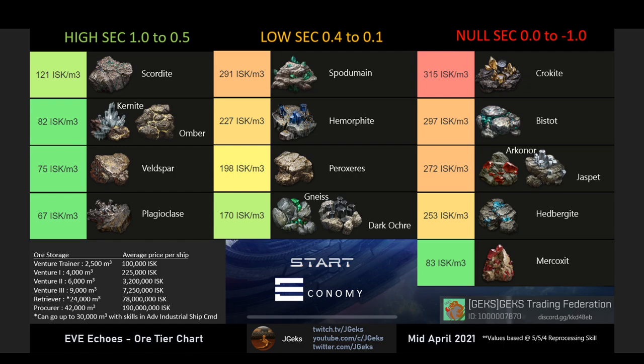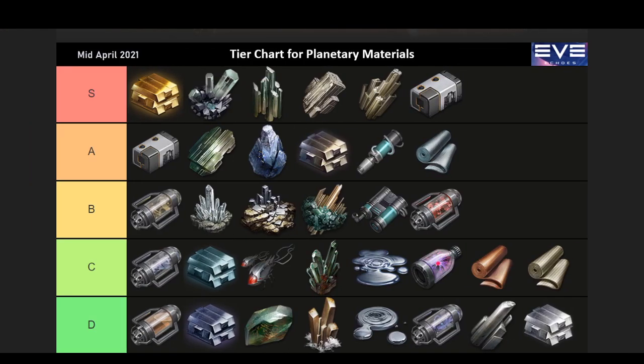The last thing to touch on with this tier chart is that peroxeries and dark ochre are available in high sec, but only in certain 0.5 systems that have the tier 4 anomalies and tier 4 belts. If they don't have tier 4 belts and anomalies, you're not going to find dark ochre or peroxeries. Not every 0.5 system in high sec has tier 4 belts, so that's why you see peroxeries and dark ochre listed in low sec, but yes you can get them in some high sec systems.